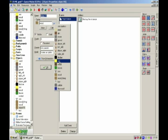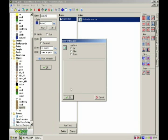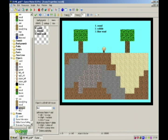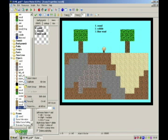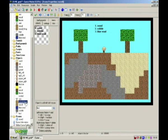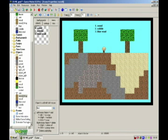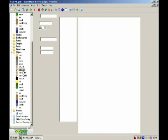Duplicate wood from the last video for blue wall, and same with cobble. Keep that the same, on right still.